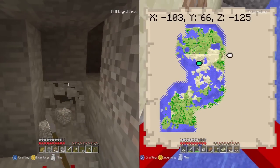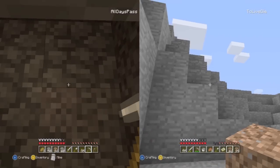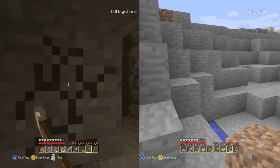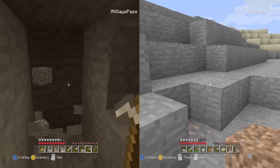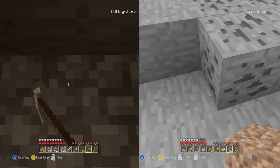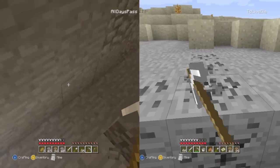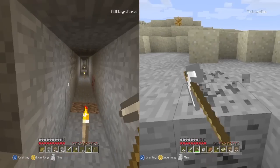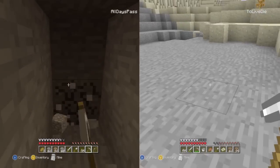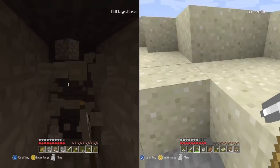Oh, did I find something dark? What is that - is that another mine shaft? Did I start that before? No idea. Or is there lava maybe on the other side? I don't hear any animals or monsters - that's a mine shaft.